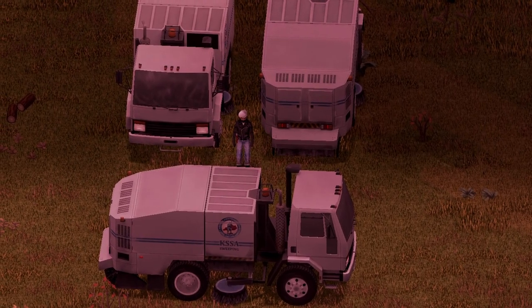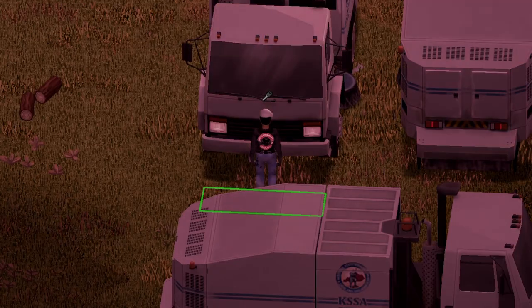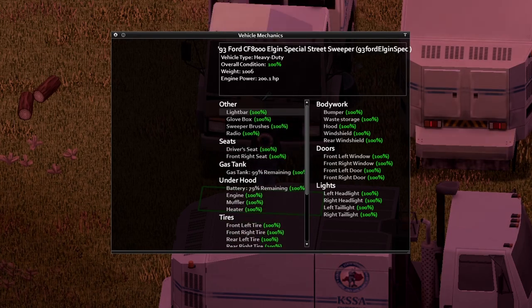And if you thought we were done yet — no, boys, we're not done yet. This is the 93 Ford CF8000 Special version of the Street Sweeper. Since everything else looks the same on this vehicle compared to the last one, I'm not sure what is different here, but here's the information inside of the vehicle. You should pause the screen and take a look at this stuff.